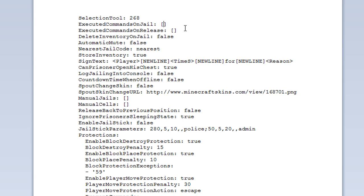Commands can also be set for when a player is jailed — for instance, to mute them. 'Delete inventory on jail' — you'll notice we put the jail inventory in a chest; you can change that setting here. 'Automatic mute' — by default people can talk in jail, but you can turn this on to mute prisoners. 'Nearest jail code' — this just shows where the nearest jail is.